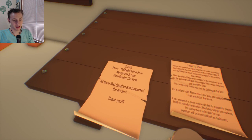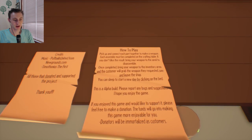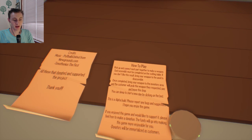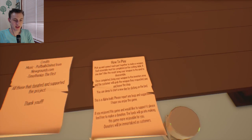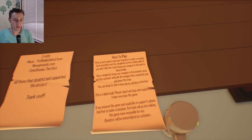The credits are all this section here. How to play: you basically pick up and connect each part together to make a weapon. Each assembly must be completed on the crafting table. If you don't like the result, bring your weapon to the anvil to disassemble. Once completed, bring your weapon to the inventory area.